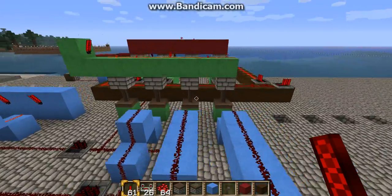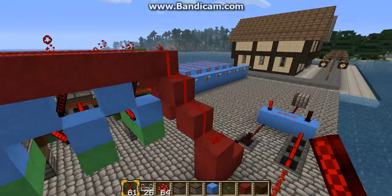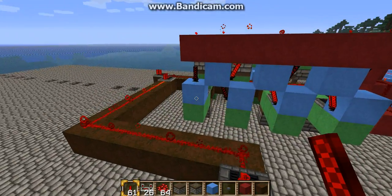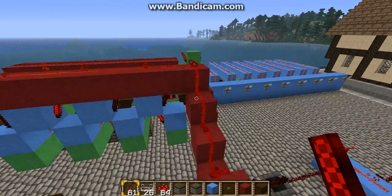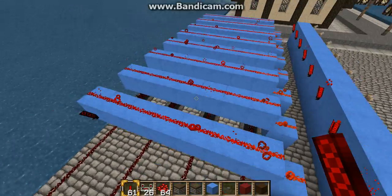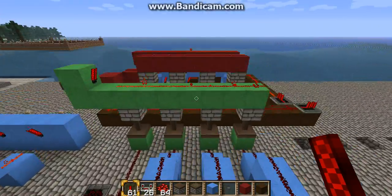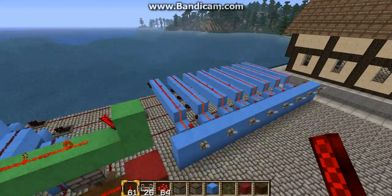Depending on where and how you put the torches here, the code varies. So you have to, like this, have just one torch there and the same there. Using number three here will work, because you have no torch here, so you have to place a torch here so it can be used here. If you understand what I mean.